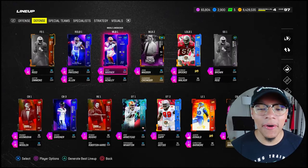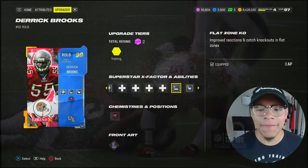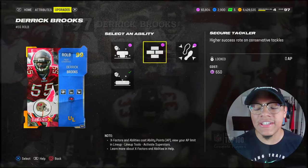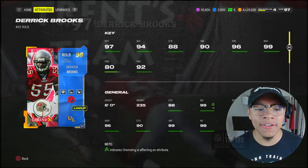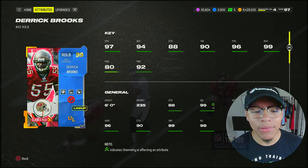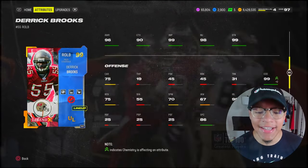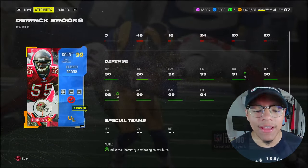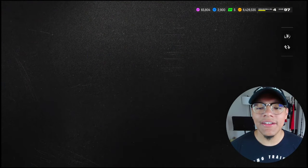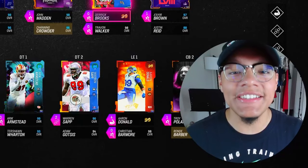I also picked up 99 Derrick Brooks. His ability stack is awesome — Lurk Artist for zero AP, Flat Zones KO for zero, and Mid Zone for zero. He also gets Secure Tackler for zero if you're not interested in flat zone. 97 speed, only six foot, a bit on the shorter side. But look at the rest of his stats: 99 block shedding, 92 finesse move, 99 change of direction, 99 agility, 98 man, 99 zone, 99 hit power. These cards are just ridiculous — the drop this weekend was amazing.